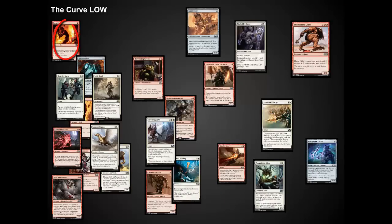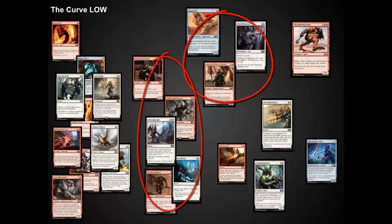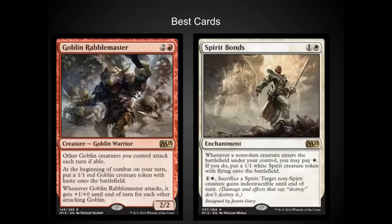One-drops — only have one, which you're really only going to play on turn two. The two-drops are very, very heavy in this curve. Three-drops are very strong also, and the four-drops are just nice support to a quick early surge. The best cards in this deck for me were Spirit Bond and Goblin Rabblemaster. Both of these create a large number of tokens and can allow you to do a lot of damage early on. Spirit Bond was the stronger of the two, although if you're ahead on the board, Goblin Rabblemaster can push you over the top.